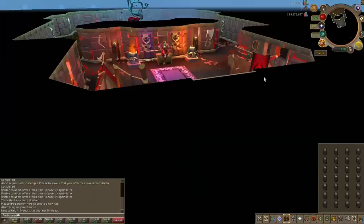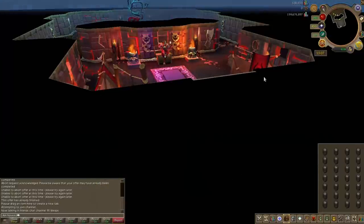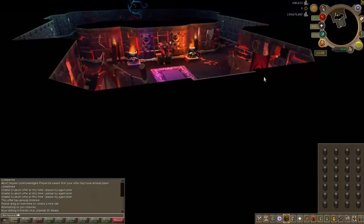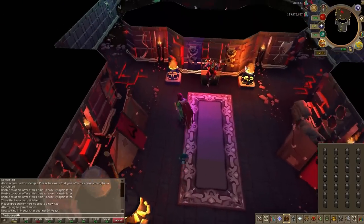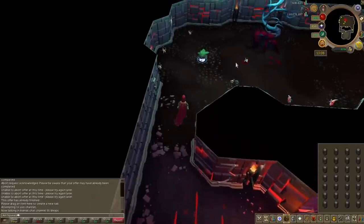Inside you can find implings, grenwalls, pyre logs, and I think it's called the Blisterwood tree — all that kind of stuff is in here. You can also claim your daily dungeoneering cards, so that's pretty decent. But today for our money making guide we're going to be hunting down implings.